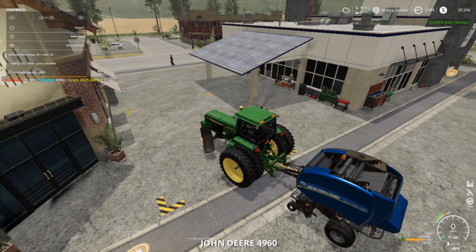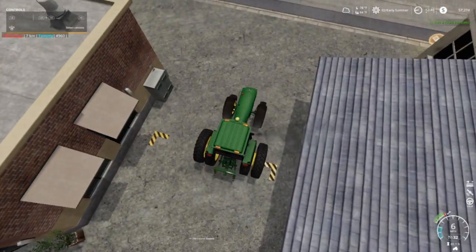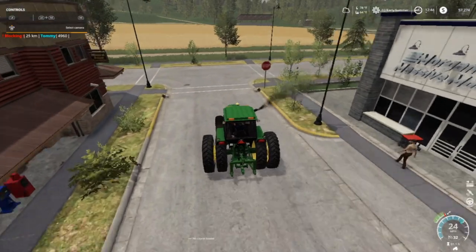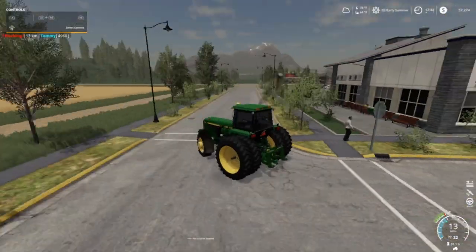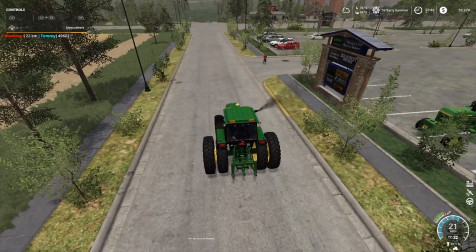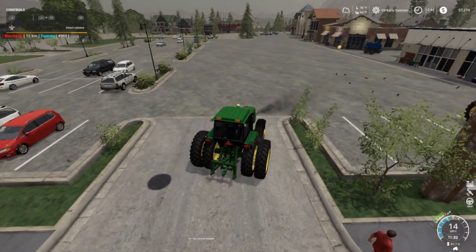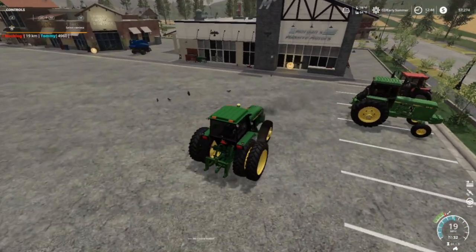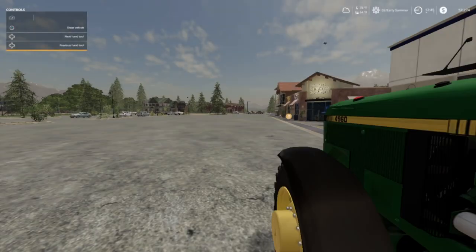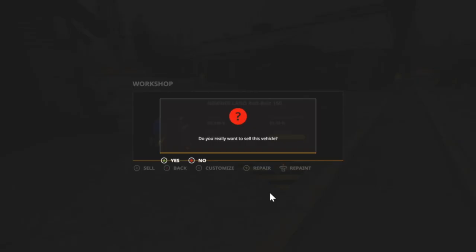Let's get our baler - we are going to get a square baler. Mr. Blue don't spin tires but we gotta get some farming done. The 4960 will be going on the new baler. Shut that off and of course we're gonna have some money here but it's not going to be enough - 50,166. We're at 107,000.